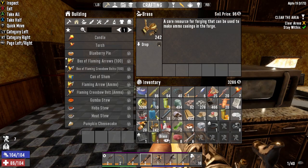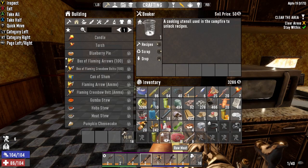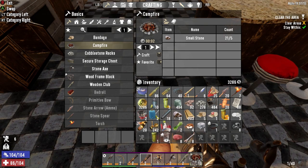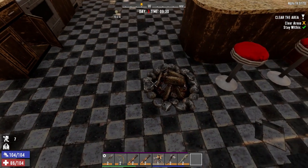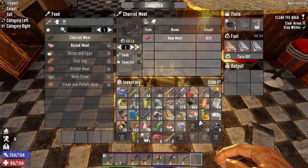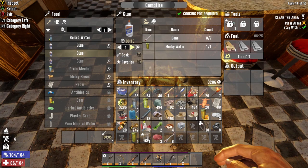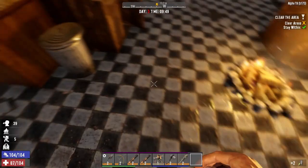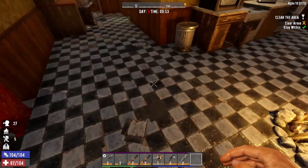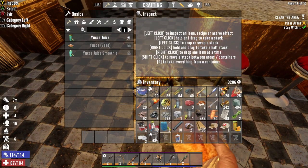That brass is going to sell for a bunch — let's just scrap it. That's going to sell for 50. While I'm standing here raiding this place, I'm going to put a campfire down. All I can really make is charred meat but it's better than nothing — we'll make charred meat and boil this water. I can make some glue — let's make some glue and a yucca juice too. This is becoming harder and harder to manage inventory.